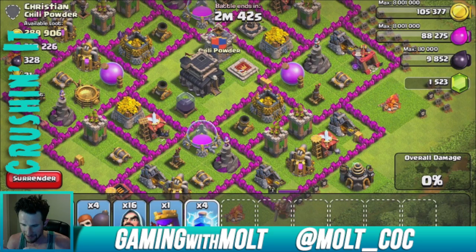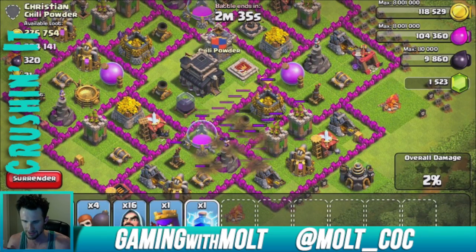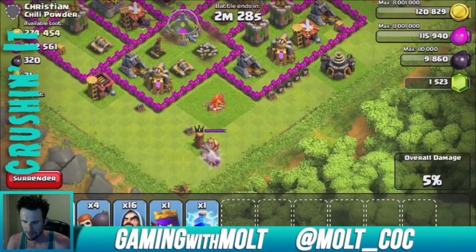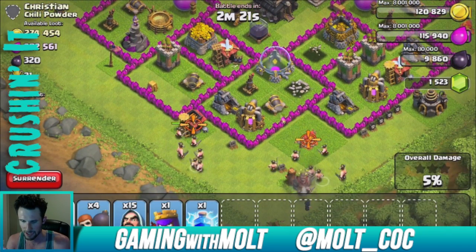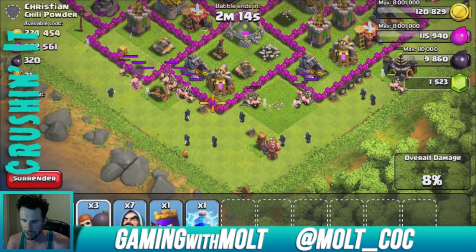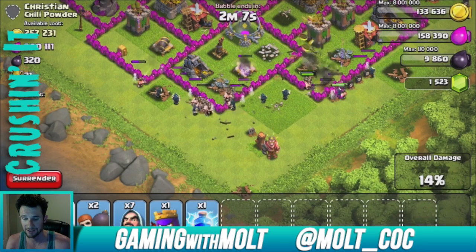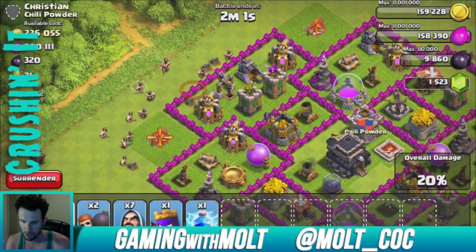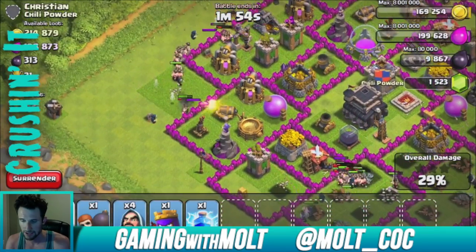Let's see if we can take out this wizard tower and mortar with lightning spells. That was a terrible deployment — I should have just taken out the mortar. Both of those are gone now. We're going to start spreading our barbarians around the base, then drop off our wizards all around the outside. Drop a couple of wall breakers to get them in there — keep your barbarians as the focus so your wizards can do work. Drop one wall breaker and about three wizards up there.